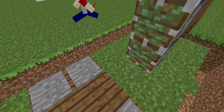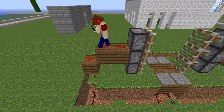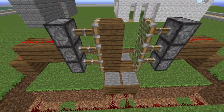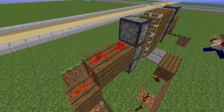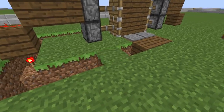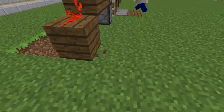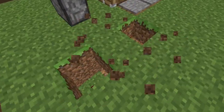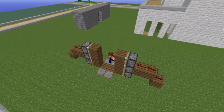Now you go place the redstone on top of these blocks. And you place whatever block you want as your door in the middle. Cover it up, and it should work. Just accidentally broke some of the redstone. There we go, now it'll work. There we go.